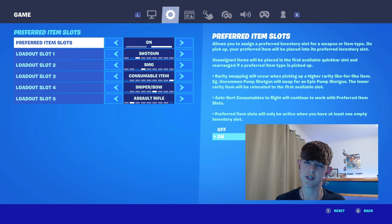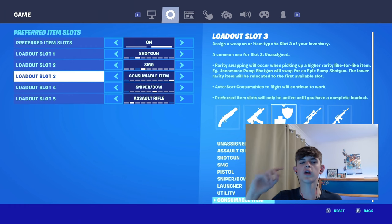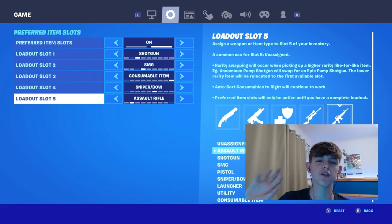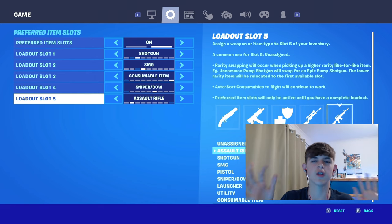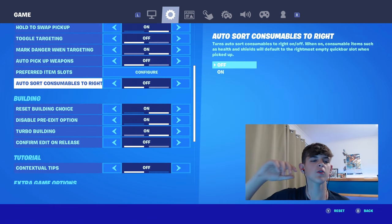Make sure to have preferred item slots as on, and this is how I have it sorted: slot 1 a shotgun, slot 2 an SMG, slot 3 a consumable item, slot 4 a sniper or bow, and slot 5 an assault rifle. In my opinion, this is the best preferred item slots setup you can possibly have. However, with the new season, if you want to change it around, make sure to. And because of preferred item slots, you don't actually need to have auto-sort consumables to the right.